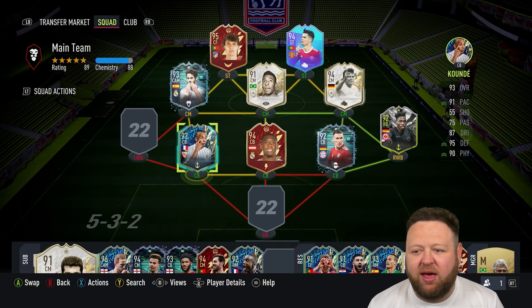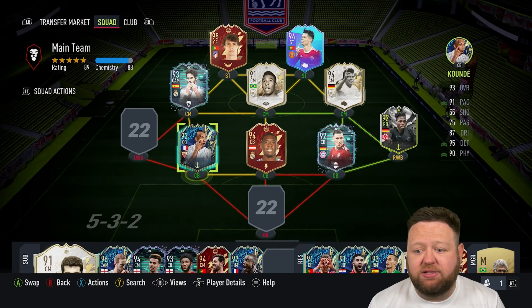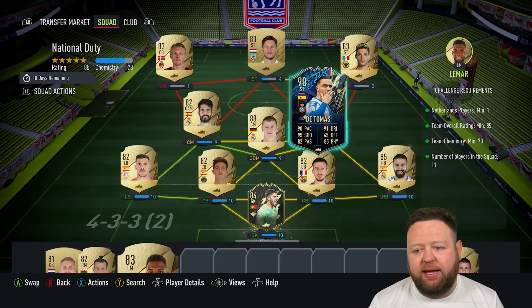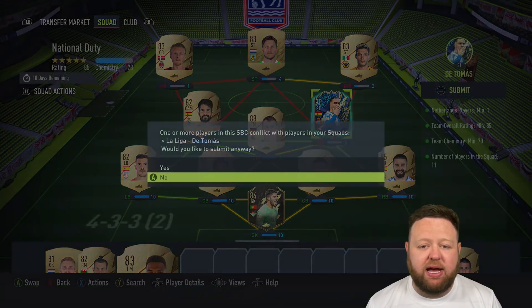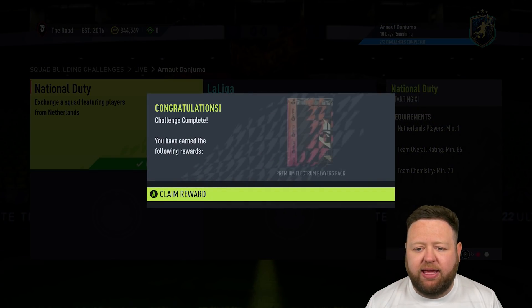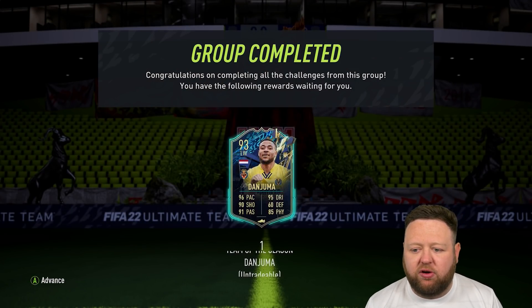this is the current team. We luckily packed Kunde last episode right at the end, so he can come into the squad. Very, very excited to give him a go at centre-back and then still play Alaba as a CDM alongside Mateus. But we need to finish off the Dan Juma SBC that I started yesterday. I did the most expensive part because I had some duplicate fodder — I think it was a Toni Kroos. And then we get the 85-rated squad, the slightly cheaper part done as well. No money spent, just fodder in the club. And this looks to be a monster of a card.